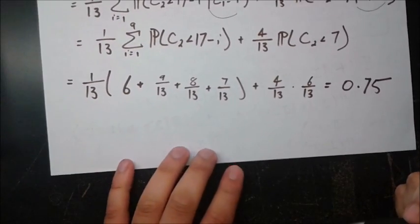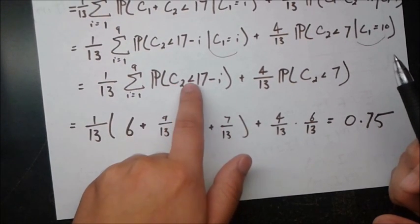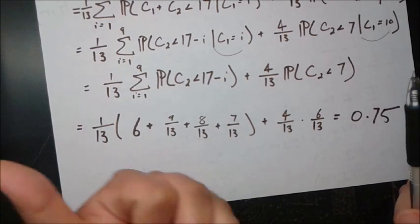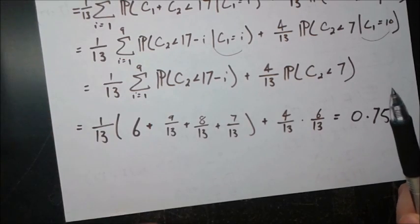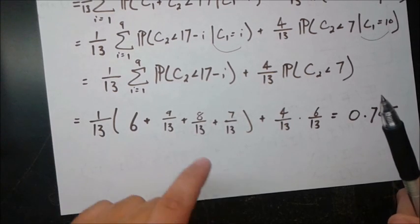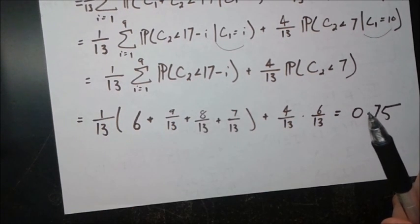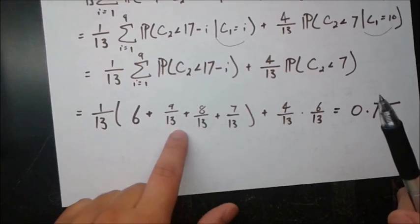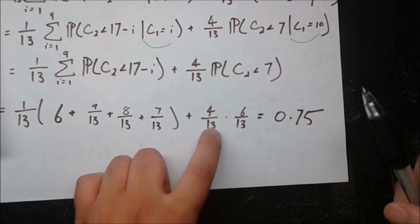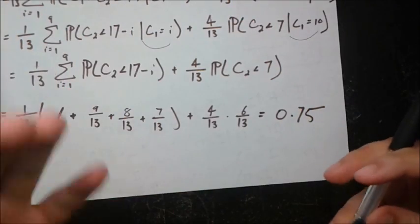For i = 1 through 6, C2 must be less than 16, 15, 14, 13, 12, or 11 respectively. Since the maximum C2 can be is 10, all of these have probability 1 — that gives six terms of 1. The first non-trivial case is i = 7, where we need C2 < 10, which has probability 9/13. Then i = 8 gives 8/13 and i = 9 gives 7/13. For the 10-value case, C2 must be less than 7 — that's ace through 6, so 6 values each with probability 1/13, giving 6/13.